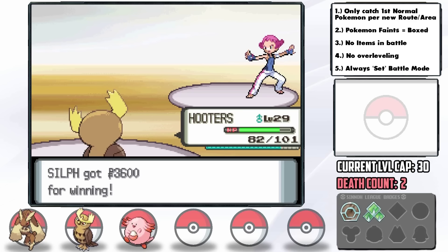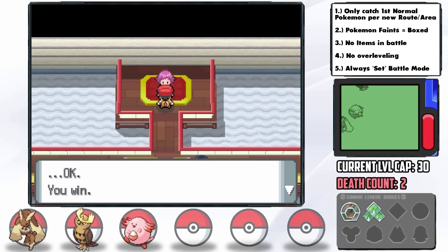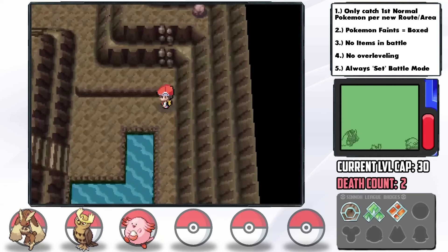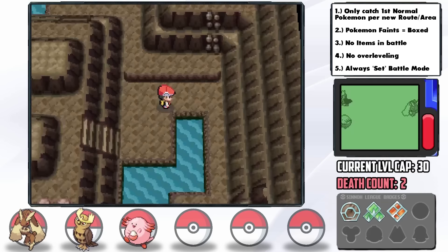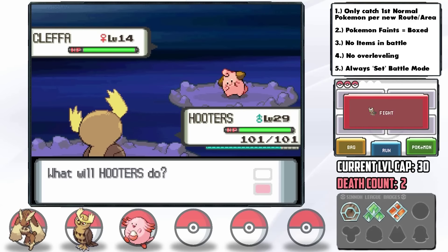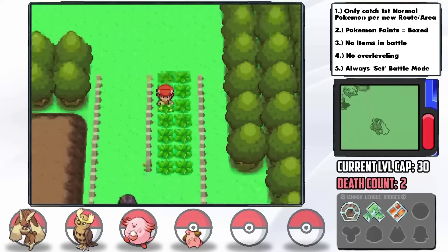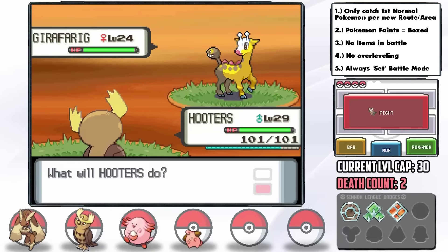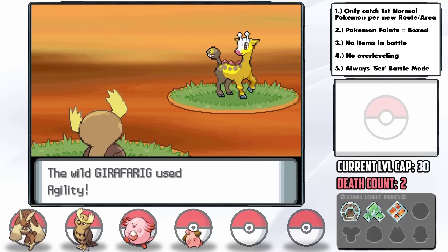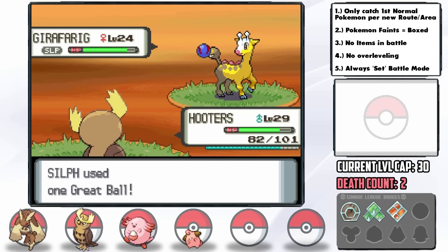Three badges! The level cap for Maylene was 30, and the level cap for Wake the next Gym Leader is also 30 — thankfully new encounters open up at this point. In Mt. Coronet we can catch a 5% Cleffa, which we nickname Kirby. Then on Route 214, just before Pastoria City, we find a Girafarig, which we nickname Jeffrey. These two are absolute saviors — we can use Girafarig on the next couple routes and put the Experience Share on Cleffa to avoid the level cap on the others.